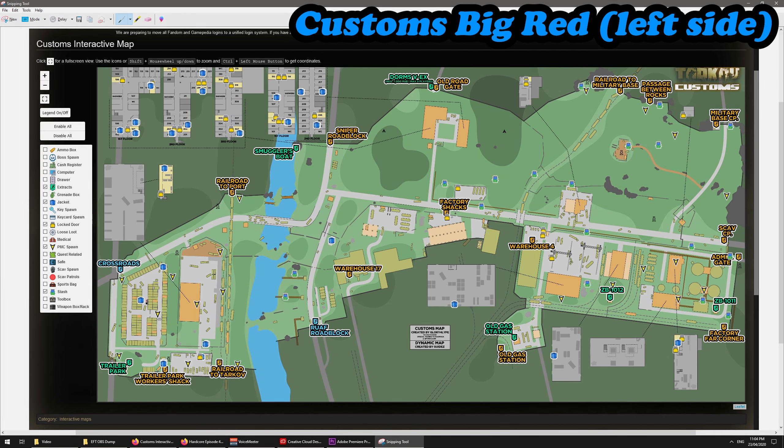The first jacket is going to start over here, inside one of the sheds, and towards the back is a weapon crate as well. Moving down here you're going to see another jacket, and there's also another weapon crate towards the back.